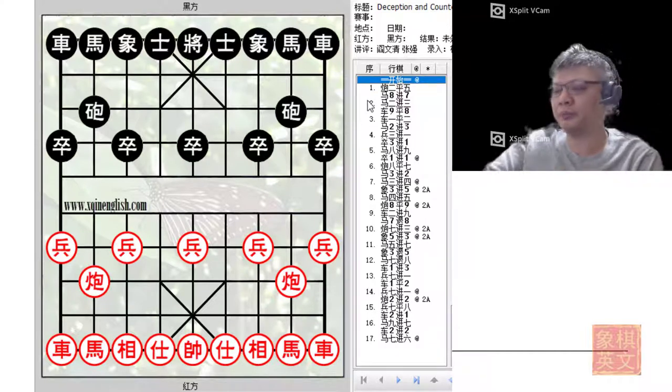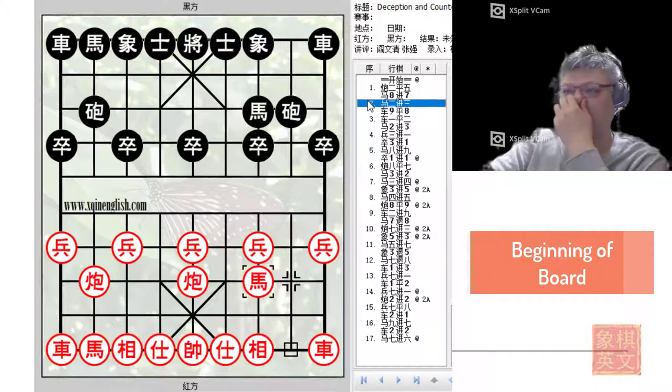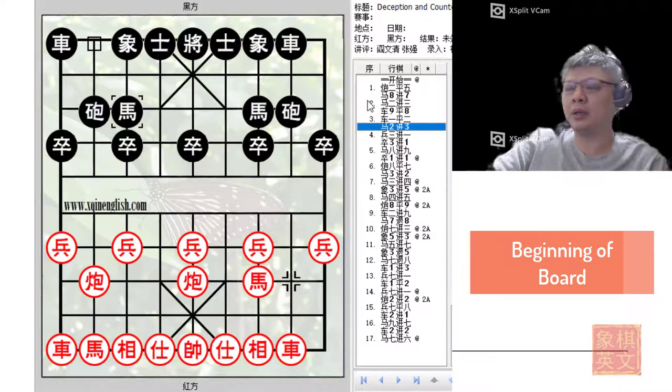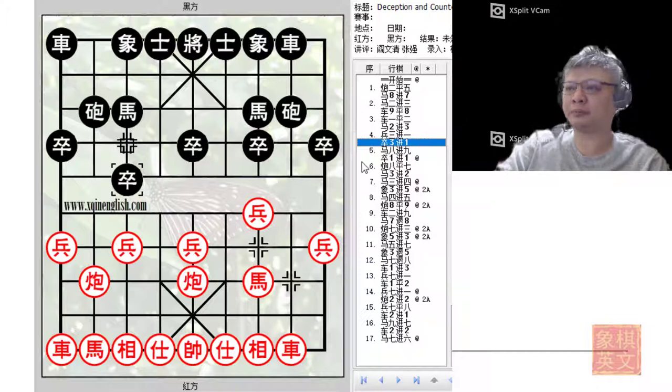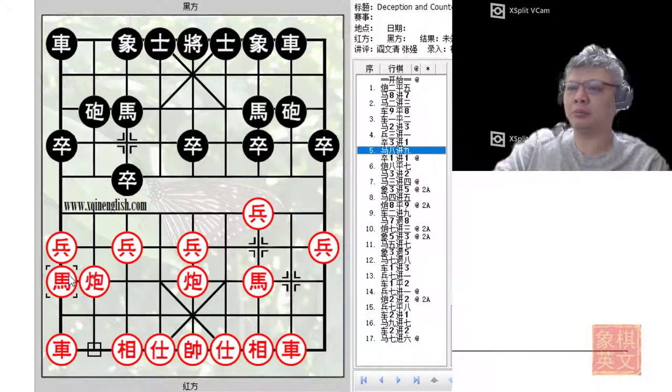Without further ado, let us go ahead — central cannon versus screen horse defense. In this board, as in the previous video, p3+1 is played. Upon playing this move it allows for development of the red horse and also hinders the development of the black horse in the same file. Black would usually counter in the same manner, and red would play h8+9, preparing to play c8=7 for the five-seven cannons.